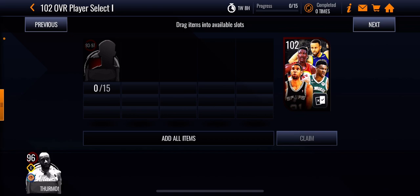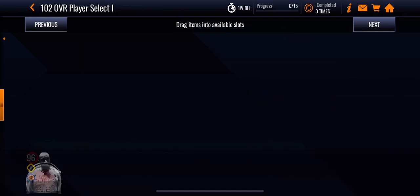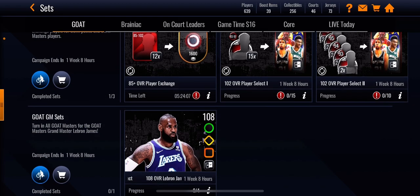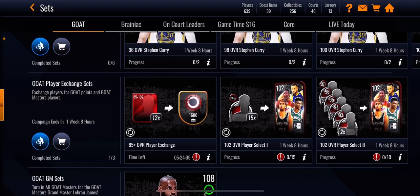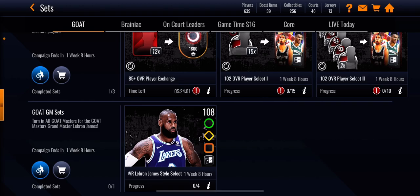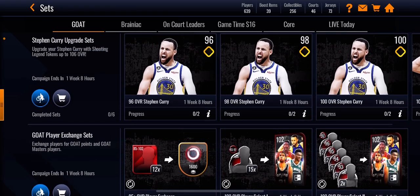So say you get Giannis on the first pack, then you're gonna have to get another player — like Tim Duncan. And those 102s, like I said, put them on your bench — on the same lineup where you put Curry — for boost for points, because they boost points. The more boost for points you have, the easier it is to get LeBron. That's pretty much the only way to get LeBron: using those players for boost for points.